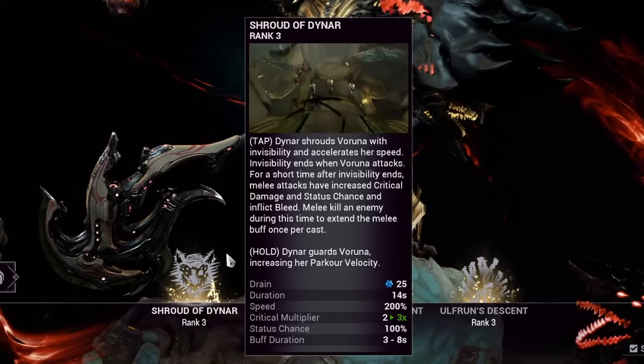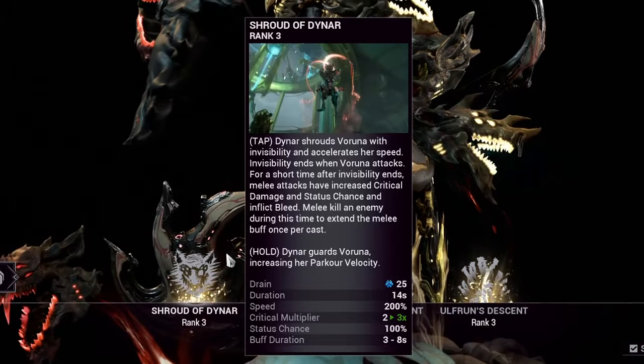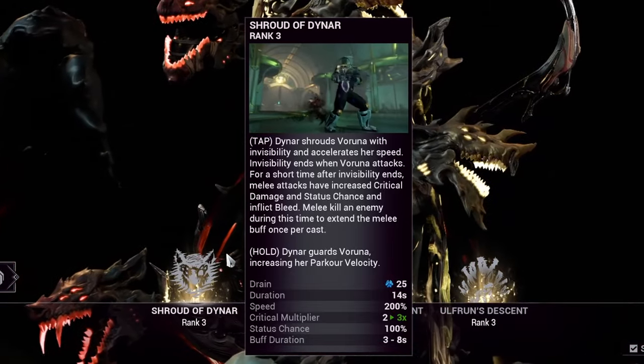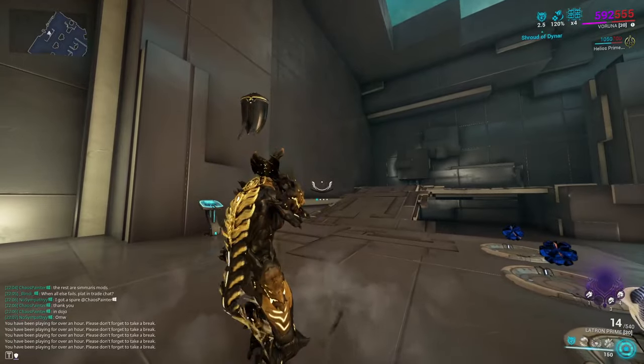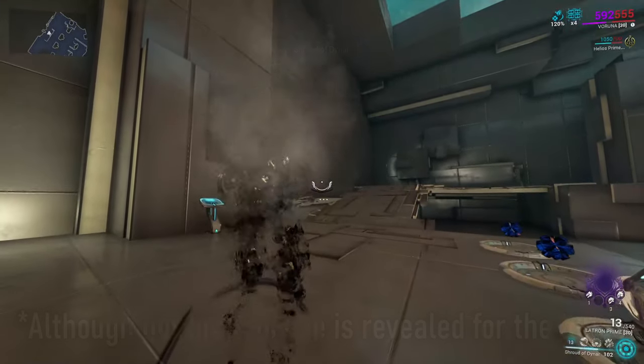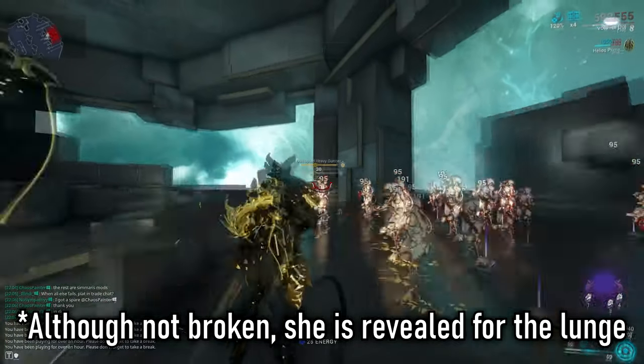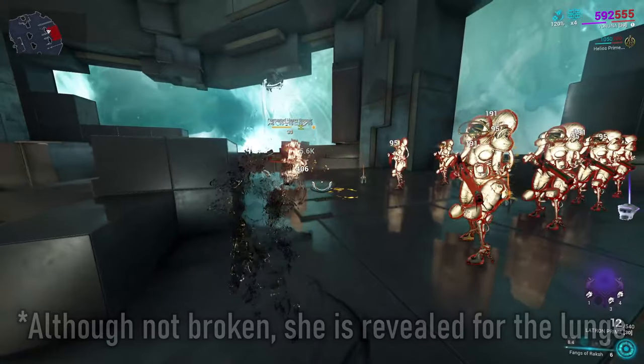Veruna's first ability is Shroud of Dina. Shroud of Dina gives Veruna invisibility, movement speed, and an increase to critical chance, critical damage, and status chance, with a guaranteed slash status effect per hit. Shroud of Dina's invisibility will break after your next hit with weapons; however, Veruna's abilities do not break this Shroud. So this will be your go-to survival tool — try not to break the Shroud and reap the rewards it benefits for you.